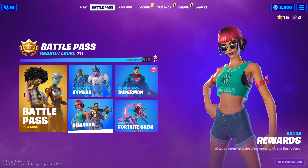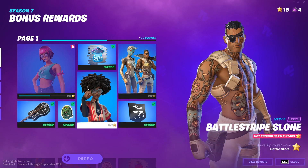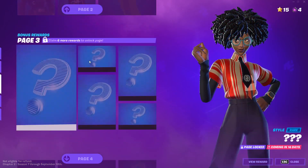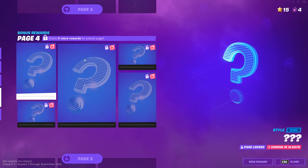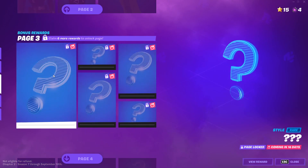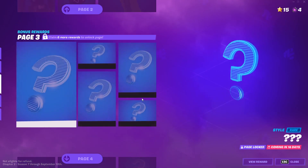There are also bonus rewards. You can see there are different prerequisites — for example, this one requires you to claim page one battle pass rewards. Some have no prerequisites, I just don't have enough stars right now. Others require you to claim one more reward from the page, then six, then eleven, and so on. It's similar to the main battle pass where you have to unlock previous rewards first. Some of these bonus rewards you won't even know what they are for at least another 16 days.